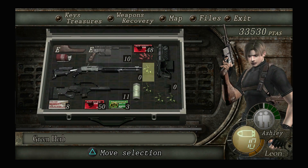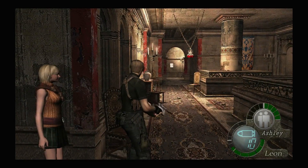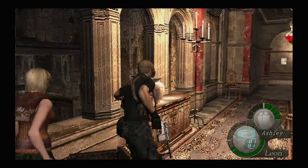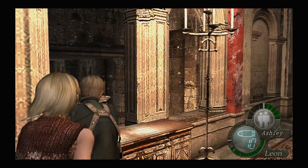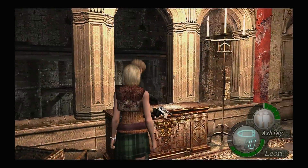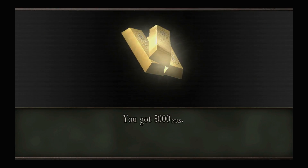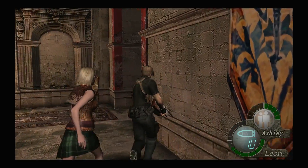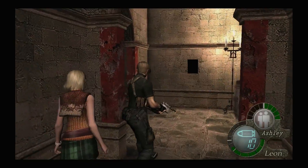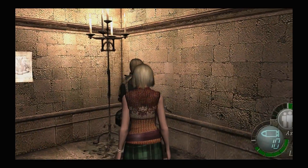You know what, I'm going to heal up. I'm going to use a green herb. Okay, we got some mine darts. Let's reload. I really need some more shotgun shells. And we got 5,000 pesetas. We got another yellow herb.